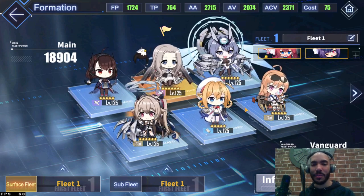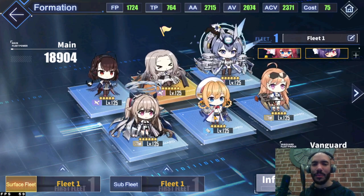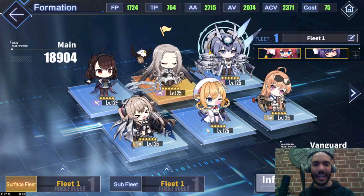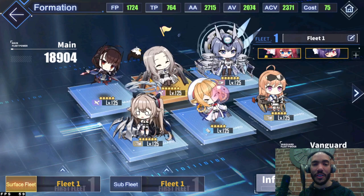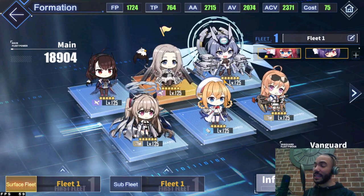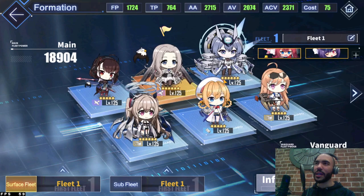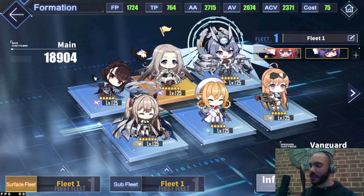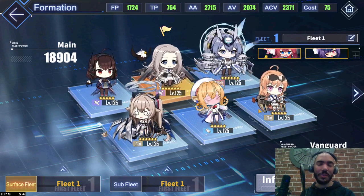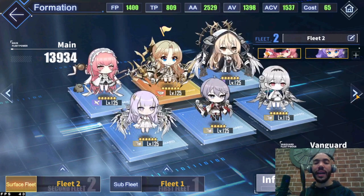Columbia gets a nice buff from Stephen Potter - she's literally buffing or being buffed by the entire back line, plus Stephen Potter, and Anchorage by default keeps her alive as a tank. This fleet has performed incredibly well against higher-level commanders' fleets in PvP, and this will be my PvP fleet for a while. I'll do some PvP videos later.